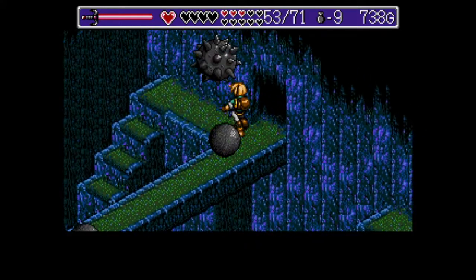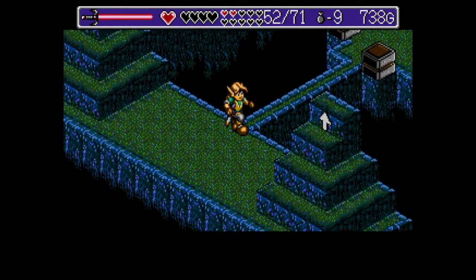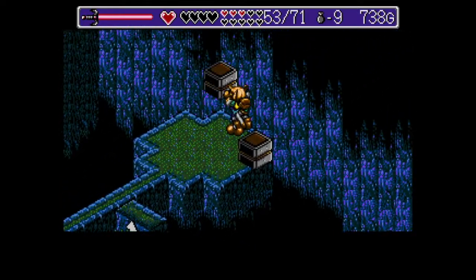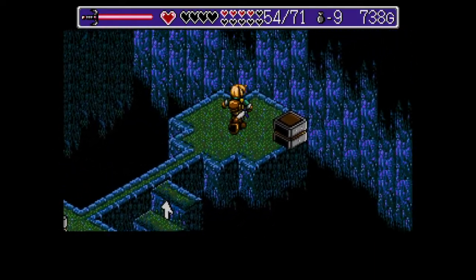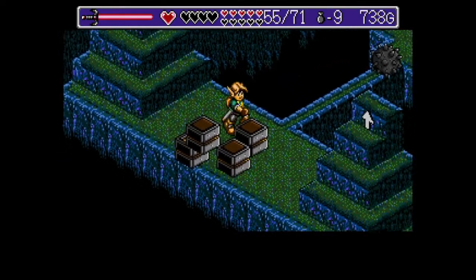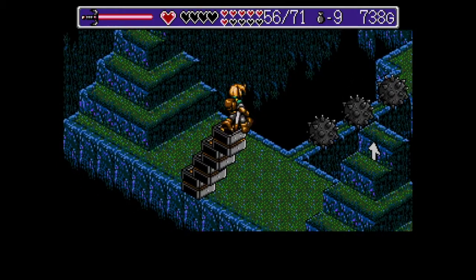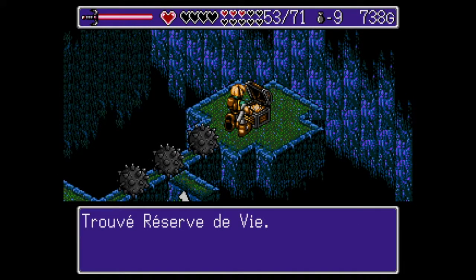Je ne sais plus si il faut passer en bas ou en haut. Une nouvelle énigme. Vous allez prendre les quatre blocs et on va en faire un escalier pour pouvoir tous les actionner. Ce que je fais, c'est que je le fais là-bas, puisque sinon je suis ennuyé pour ensuite passer sur ce petit pont. À chaque fois, ça fait apparaître des petits boulets de piques. Ce qu'on veut ici, c'est simple : comment faire apparaître ce coffre où se trouve une réserve de vie.